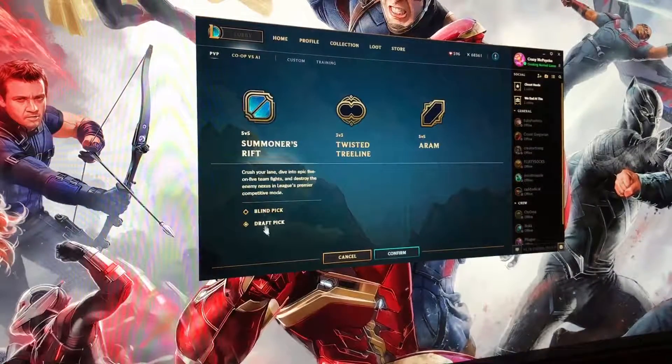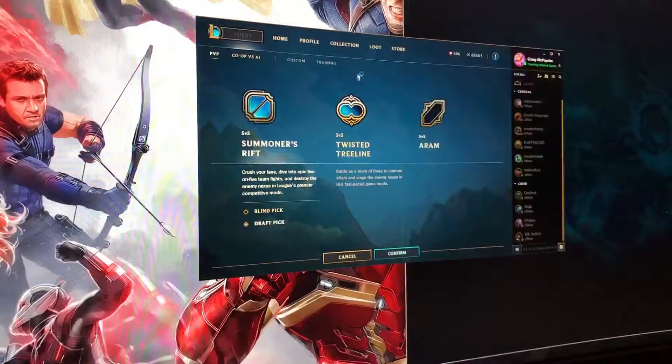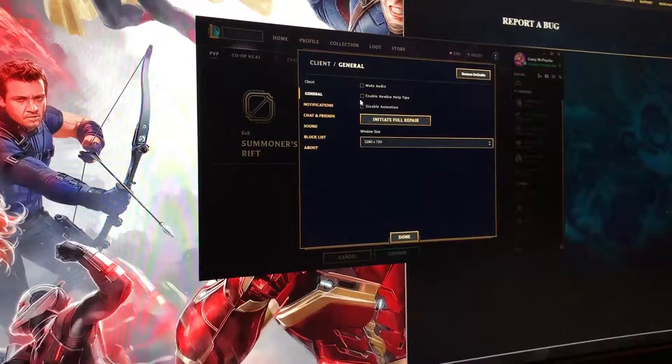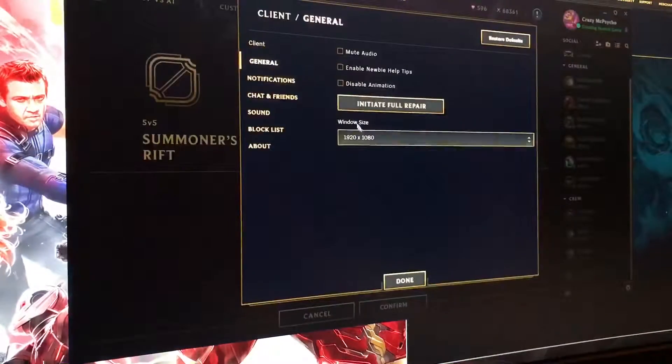I hope it keeps whatever you picked last so I don't have to constantly go back to draft, because I never play blind. But the client seems legit. There's my little bug report button. Settings — mute audio, enable newbie tips, full repair. Oh, you can change the window size — that's cool.